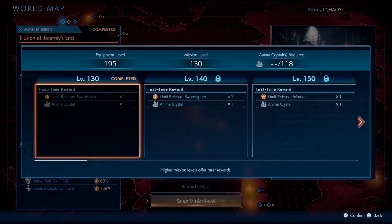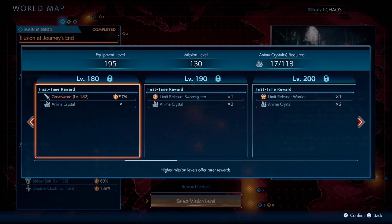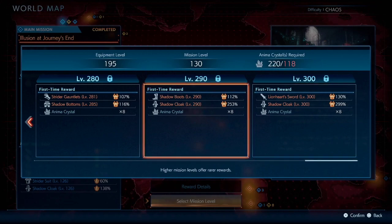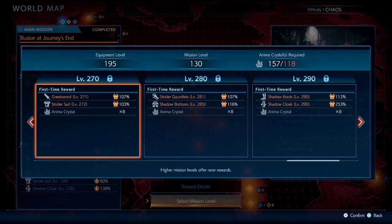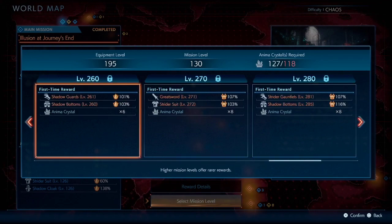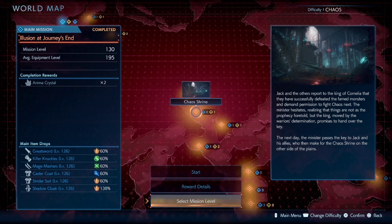Something else to consider: when you beat the highest level version of a stage you get all of the rewards from previous levels too. So if you beat a level 300 stage you're going to get a lot of crystals as well as some nice gear you can use or dismantle. That's basically how you approach the endgame — get up to the level 300 missions and grind the stages that have the loot you want. Anyway, if you have any questions just let me know, thanks, peace.